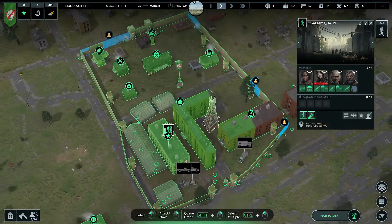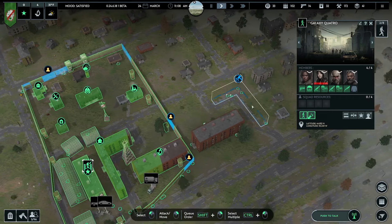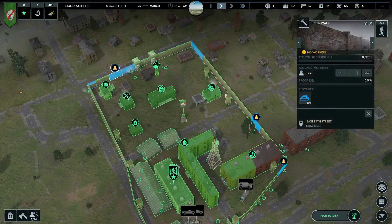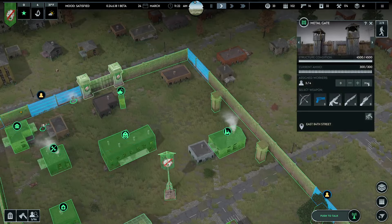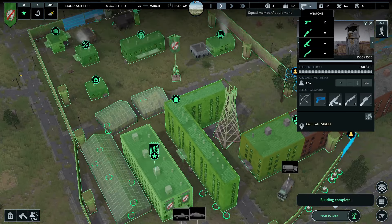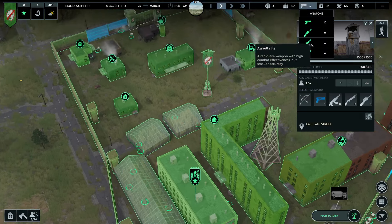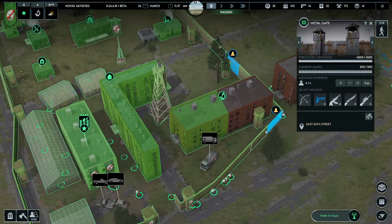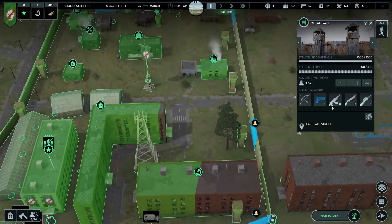How are you guys doing? Christine Powell's still healing up. You guys are bringing more bricks back. How many guns do we have? We just have a bunch of pistols. We do have more assault rifles — we could make another squad that's a full assault rifle team.